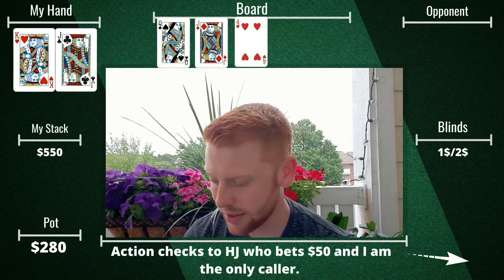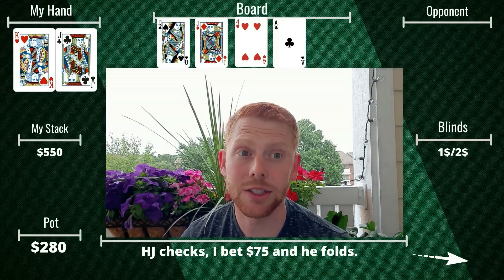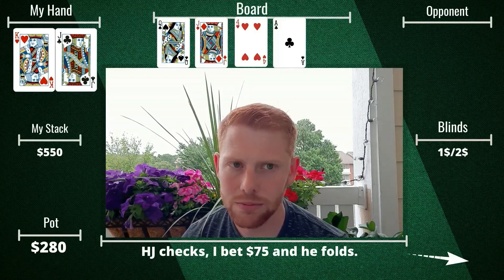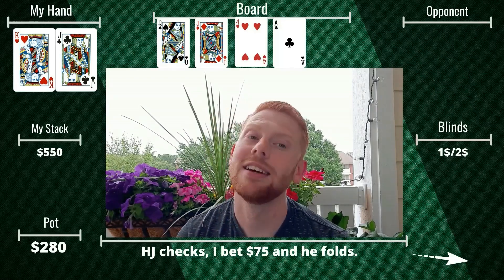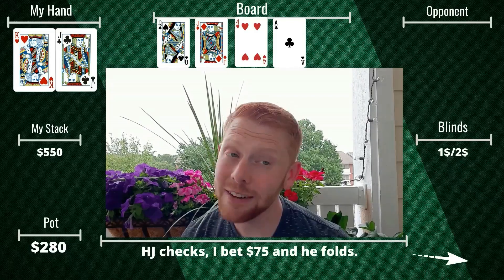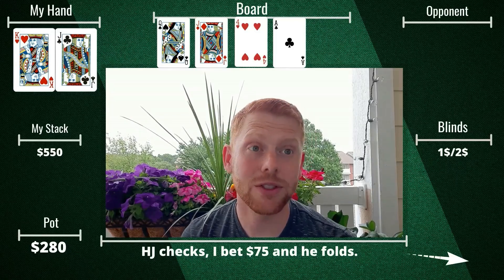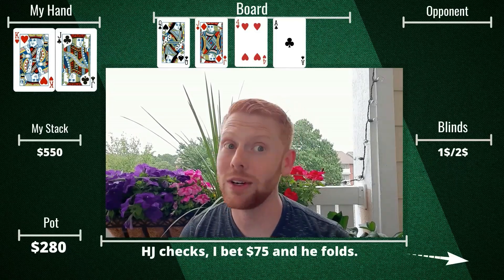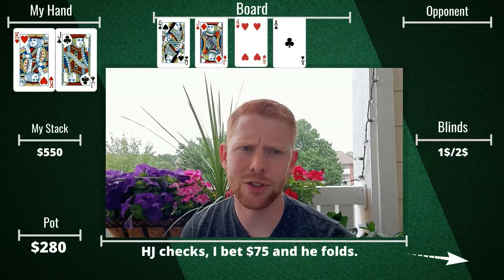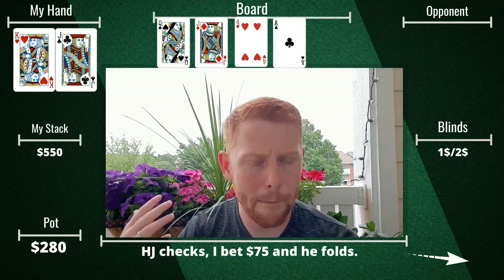An ace comes on the turn — a card that's great for my range since I can represent all the strong hands with it. The hijack checks, I feel fantastic about taking this one away, and I fire $75. He doesn't think about it long and snap-folds. A great way to take down a bloated pot with third pair, after all that pre-flop limping and my massive open getting three calls.